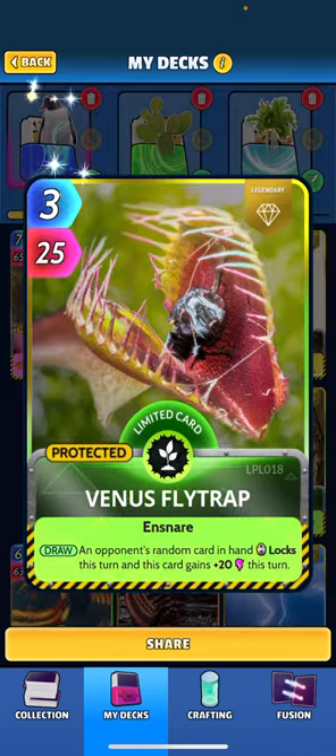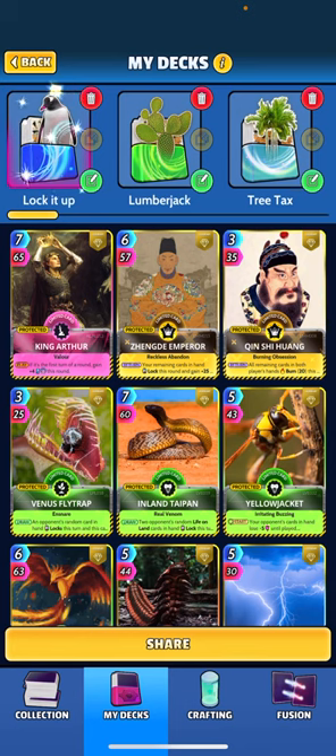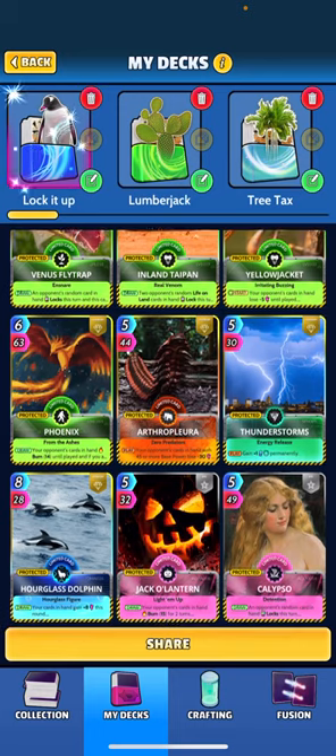Venus Fly Trap — actually maybe I'll make this one the showcase card. When drawn, an opponent's random card in hand locks this turn and this card gains plus 20 power this turn. It's a nice cheap card, only three energy cost, hitting for 45 with a guaranteed lock. That seems decent.